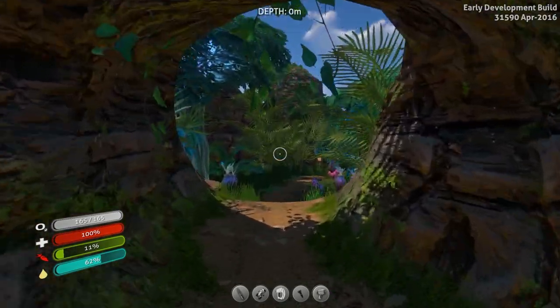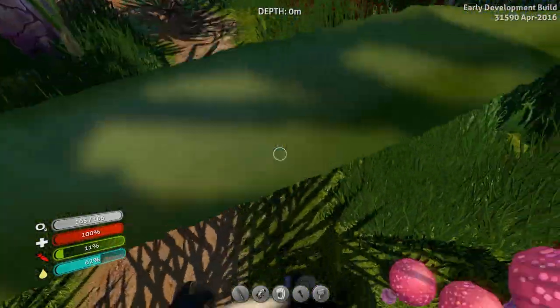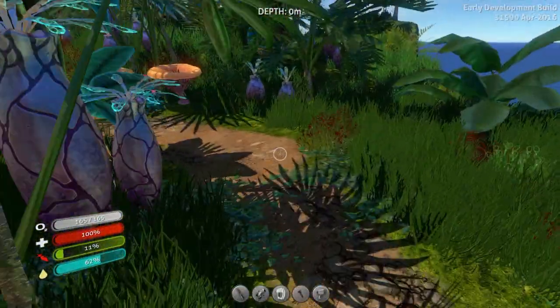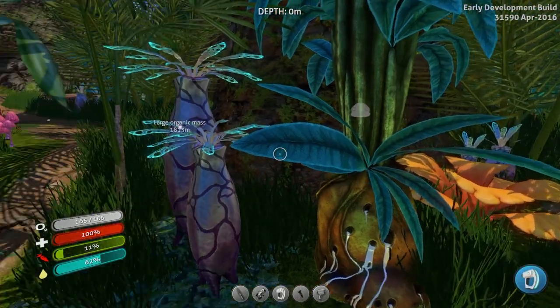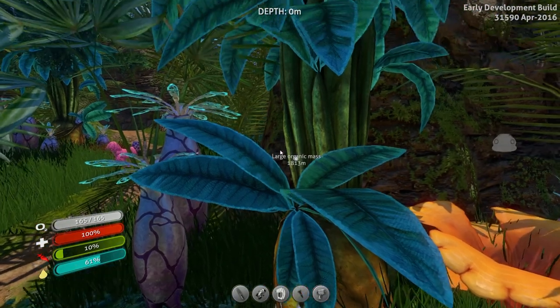That kind of hurt my eyes, but I'm over here looking to get up to the floater island to get the hanging fruit. I took the path and found more stuff — that's pretty cool. I don't know what half this stuff does; I could probably scan it. That's a good idea.